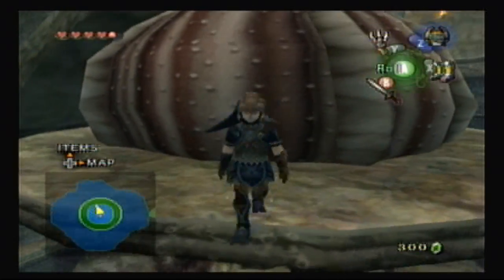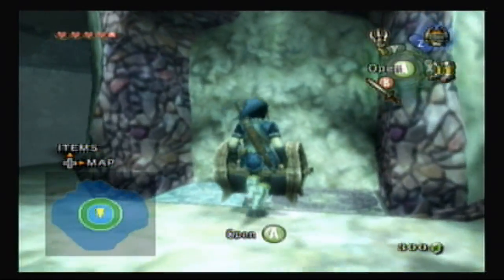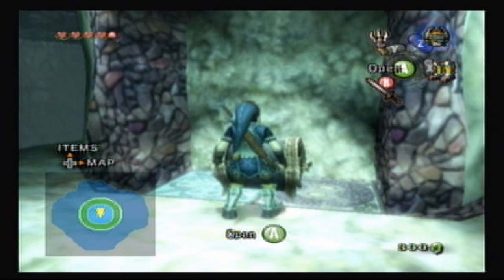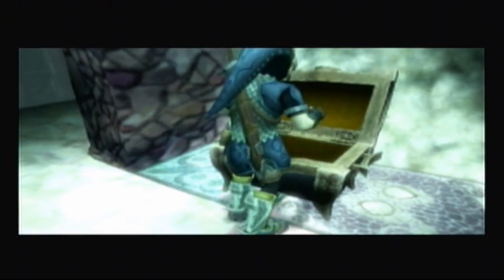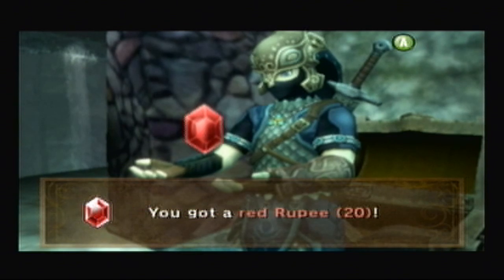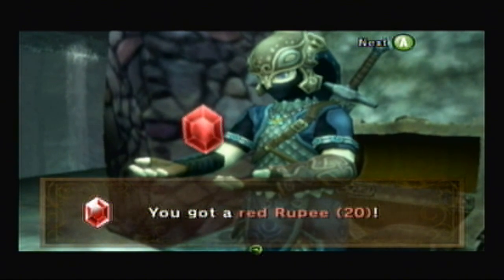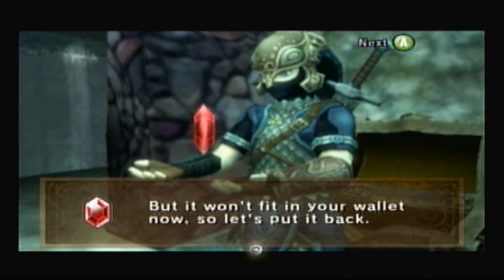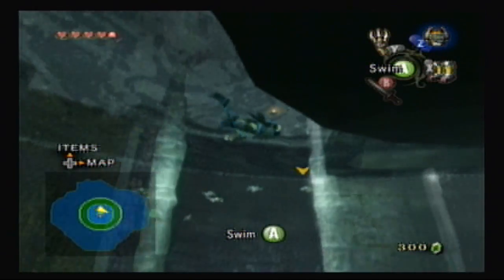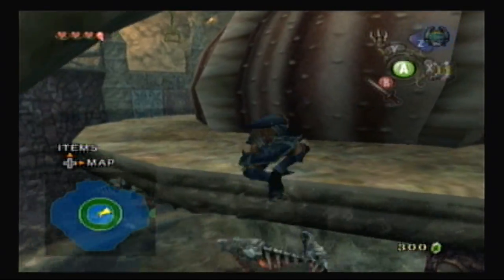I'm just going to swim down. This will just be an item here — you don't need to get it but you can if you want. Rupees — got a good surplus of those at the moment. We're almost done here with this video. I'm going to the boss door right now, so I'm just going to kind of wrap up things here real quick. Thanks for watching.